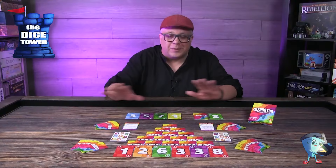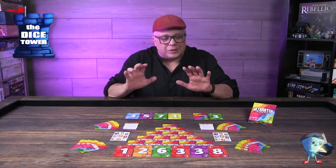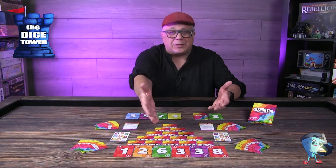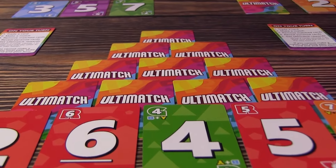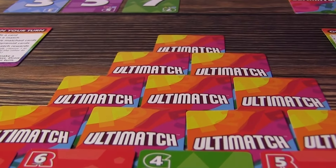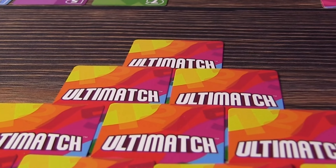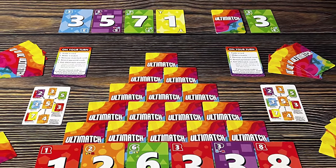Setup is going to be largely based on player count — from the pyramid to how many cards in your hand and so forth. In a 4-player game, you're going to have a 6-level pyramid and you're going to be making matches in order to remove cards and work your way up the pyramid to win. Now if you come to a point in the game where everyone has to pass and they can't make a match, then you all lose. So you need to work together to make all the matches and make it to the very top.